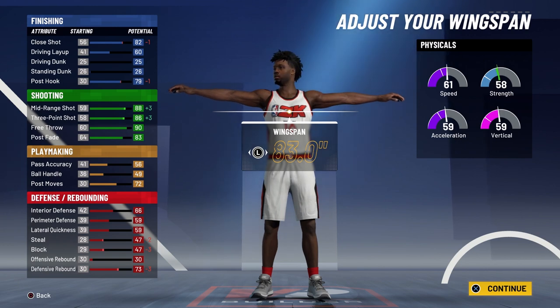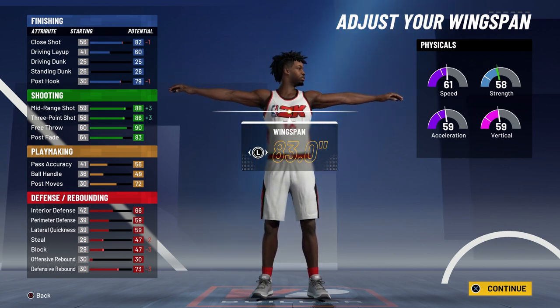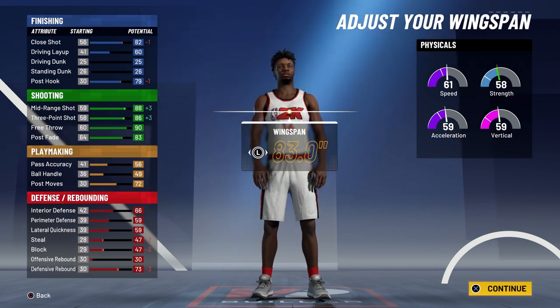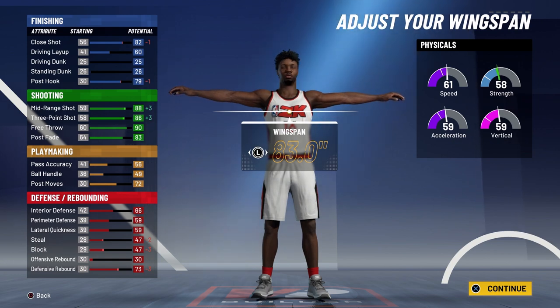If you went with 6'10" at 99 overall, you're gonna have an 86 close shot, a 64 driving layup, an 83 post hook. For shooting stats: a 92 mid-range shot, a 93 three-point shot, a 94 free throw, and an 87 post fade. For playmaking: a 60 pass accuracy, a 53 ball handle, and a 76 post moves. For defense: a 70 interior defense, a 63 perimeter defense and lateral quickness, and a 77 defensive rebound.